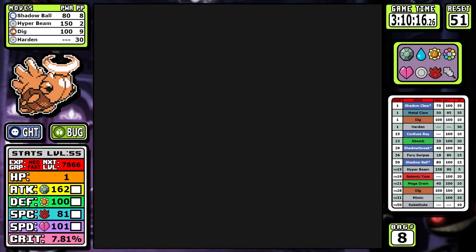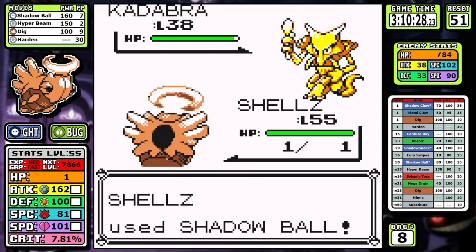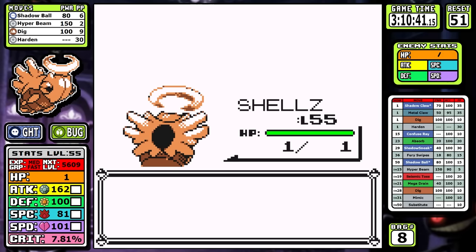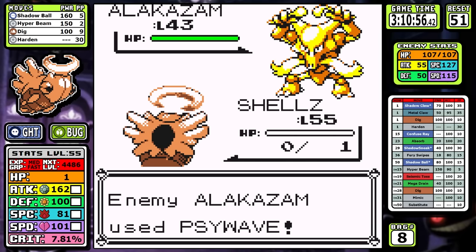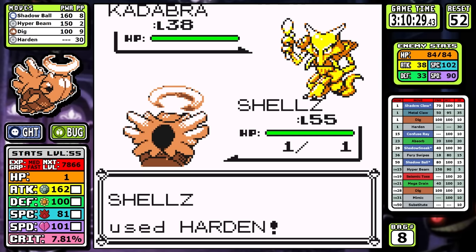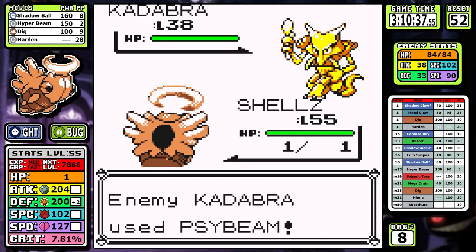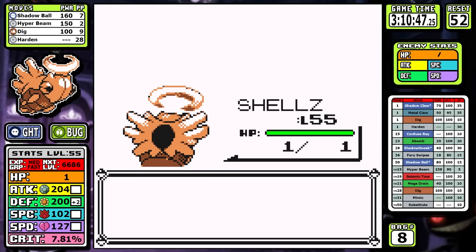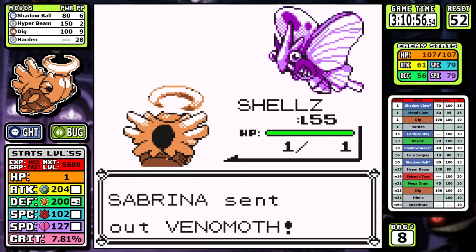Now let's rapid fire — or we would if it wasn't for another Shedinja surprise. As a ghost type in a ROM where I fixed the psychic-immune-to-ghost bug, Sabrina should be cake. I'm celebrating coming off that big win, tossing Shadow Balls left and right, but then Psywave hits us and knocks us out. Psywave bypasses Wonder Guard because its damage calculation is unique — all it needs to do is one damage and it'll bypass Wonder Guard. I've said this before but Psywave is god awful in execution, so to see it actually have a use here was pretty cool — or by cool I mean pretty annoying.